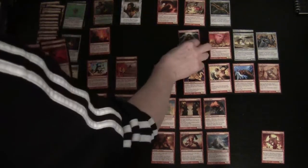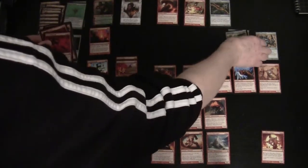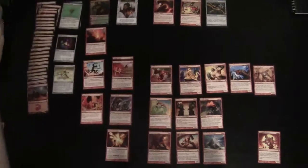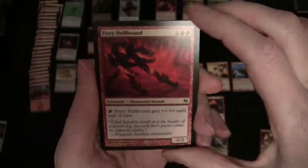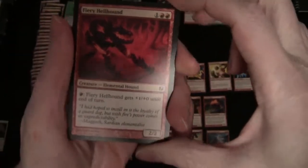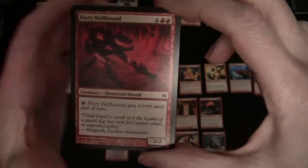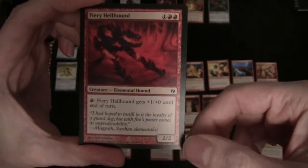Moving on to our three casting cost cards: Fiery Hellhound is another card where you can expend as much red mana as you want and get plus one/plus one for each red mana spent that way. It's one and two red for a 2/2, and there are two of those.